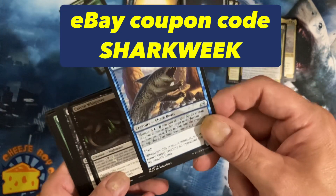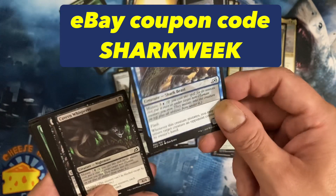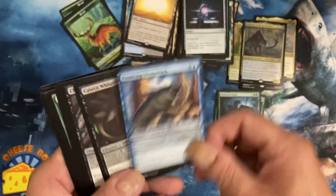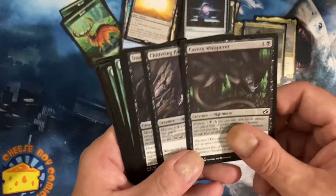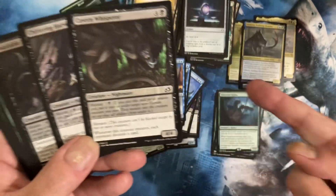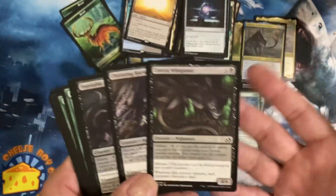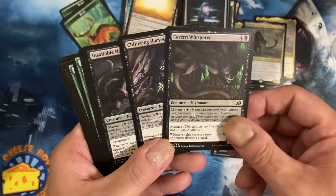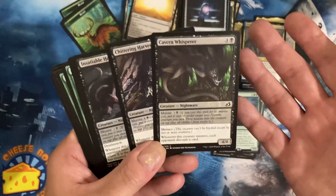Depending on when you're listening to this, if you go to our eBay page we have a sale and the coupon code is 'shark week' because it's shark week - running it through when the Meg comes out, so for the next couple weeks go to our eBay page. My eBay page is mostly comics but still - 20% off.